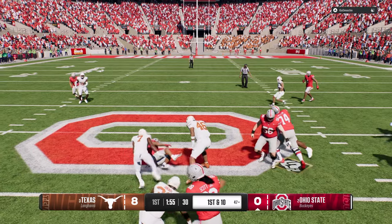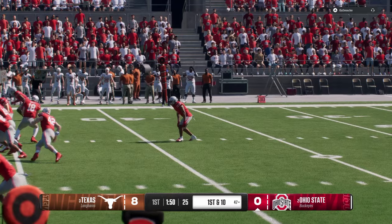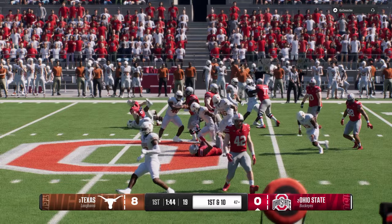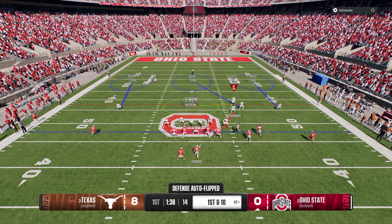I wish the send six from double mug was more like it is in 6-1. I feel like the 7-6 is much better out of 6-1. That's why I think 6-1 is ultimately the better defense - in 6-1 you're set up a little bit better to cover the whole field, defend the whole field, and defend the run better. 6-1 just does a lot of stuff for you.